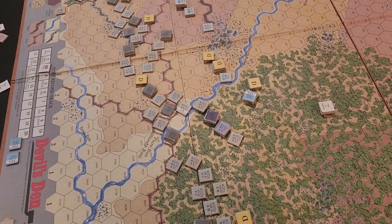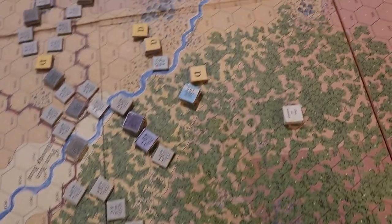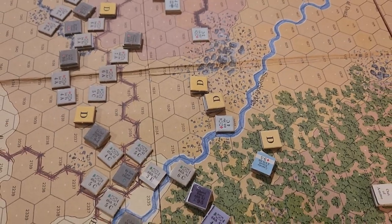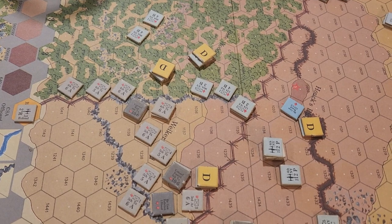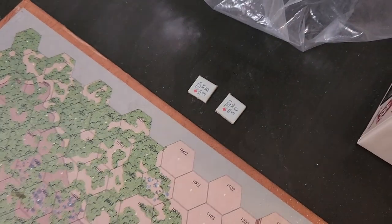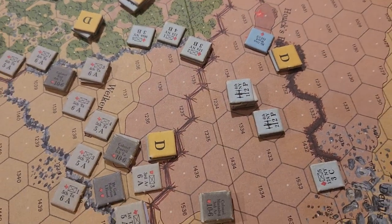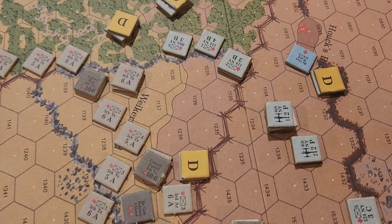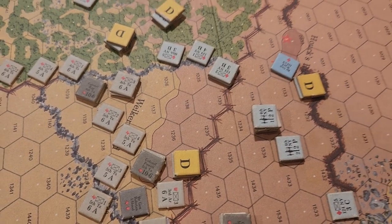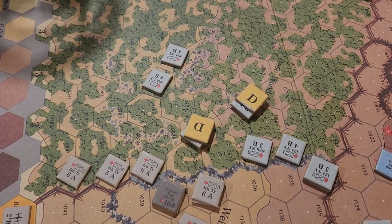Back to turn three — defensive fire for the Union and offensive fire for the Confederates. There was a little skirmishing in the woods but not a lot happening. The 4th Maine's left flank started to evaporate — a unit got totally destroyed. Up on Houck's Ridge the 124th New York had a unit shatter, putting a couple of Union counters permanently off the board.